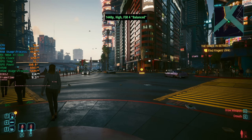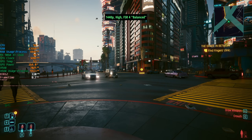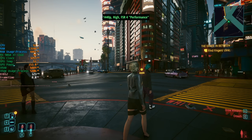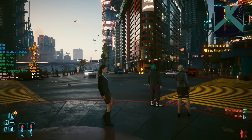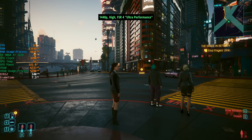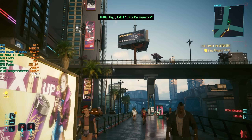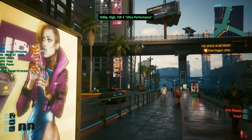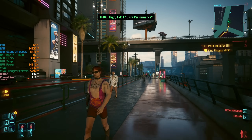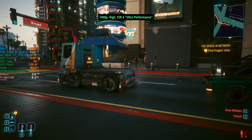FSR4 balanced seems to add another 10-15 FPS with this hardware, and this pattern of 10-15 FPS increments continued as I dropped down to Performance mode and then Ultra Performance mode. FSR4 Ultra Performance mode is rendering the game internally at 480p and outputting it on my monitor at 1440p. To be honest it doesn't look too horrible, though there is some noticeable shimmering on distant objects, most noticeably with fences and trees — but 480p never looks so good on my AMD card.